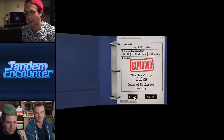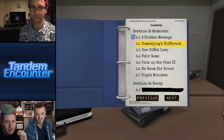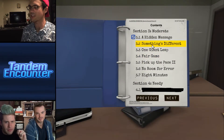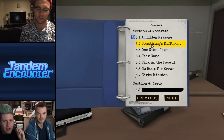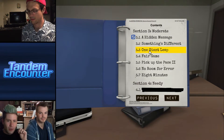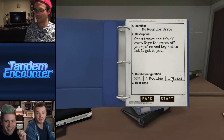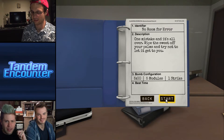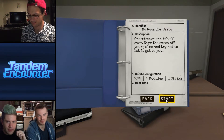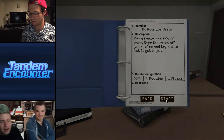Alright — something different. Let's go in order. Is it cheating if I write things down? No — I'm gonna start doing that. Jordan, do you want something different, giant leap, fair game, or no room for error? No room for error sounds awesome — you get one strike and you're out. Five minutes, five modules — wipe the sweat off your palms. I got this, no problem.